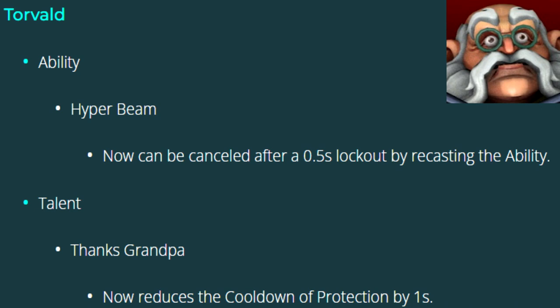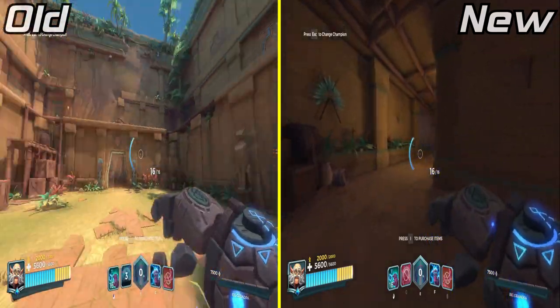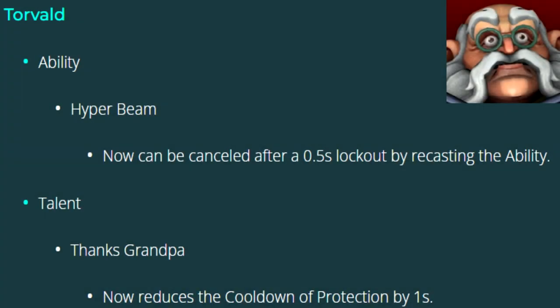Torvald's Hyper Beam can now be cancelled by the user after 0.5 seconds — it's working here! And the Thanks Grandpa Talent now reduces the cooldown of Protection by 1 second.